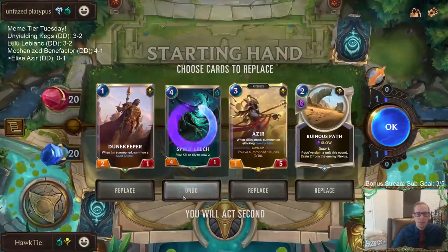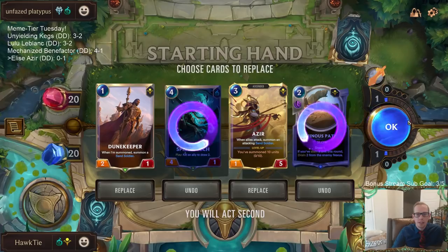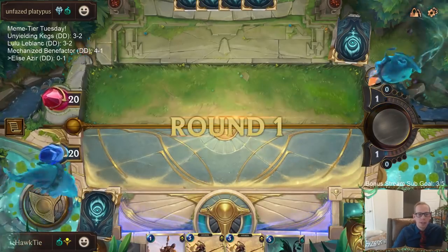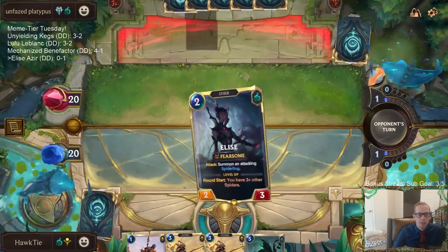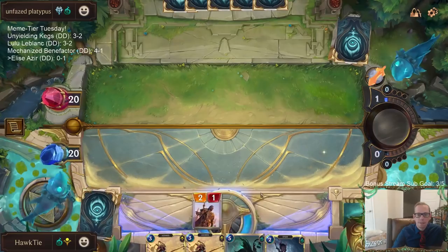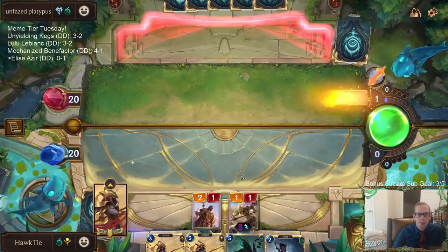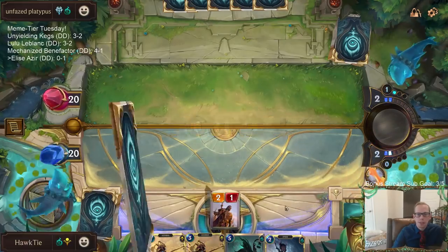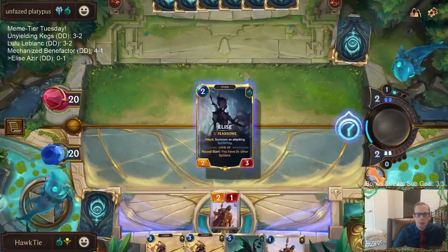Alright — Spirit Leech, Ruinous Path, y'all go away, because as we saw in that other game we don't want to have too much of our top end right away. I know we don't get to attack with a sand soldier — that's a bummer — but with this Elise draw I want to be able to attack with Elise next turn. So we played our one drop and got that in there.